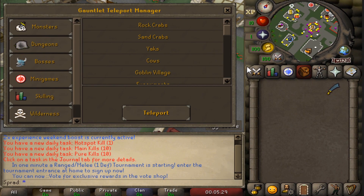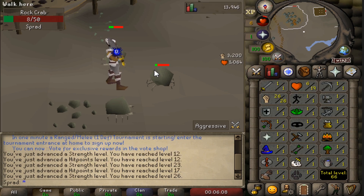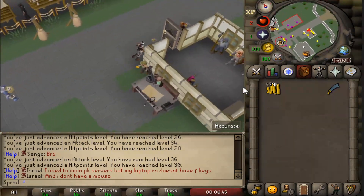Here's their teleport interface. I do wish they had a search option and favorites because sometimes it can be annoying going through each of these tabs, but other than that it's a pretty nice teleport interface. Let's teleport to rock crabs and get our levels up. The XP rates are actually pretty good - we're already 26 Strength and I only just started killing this rock crab.